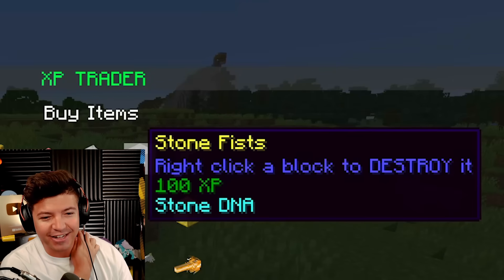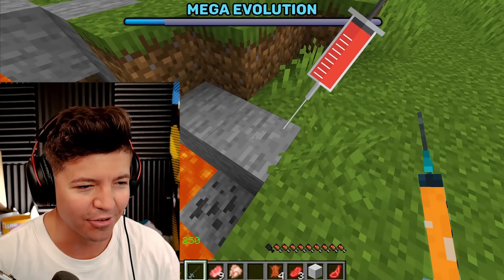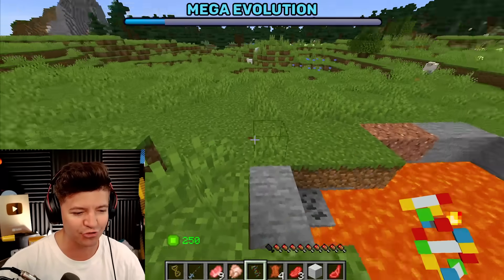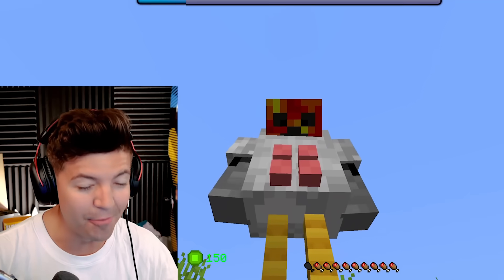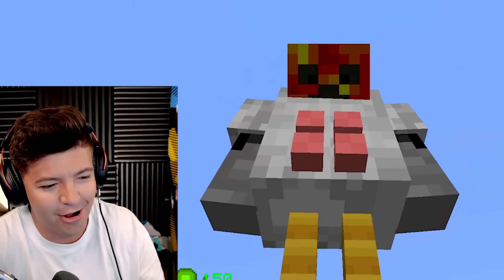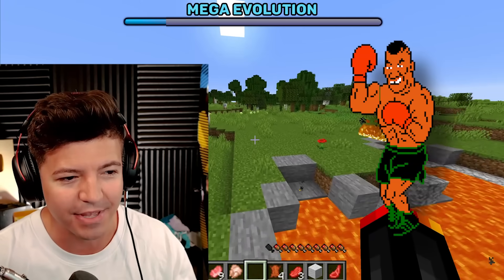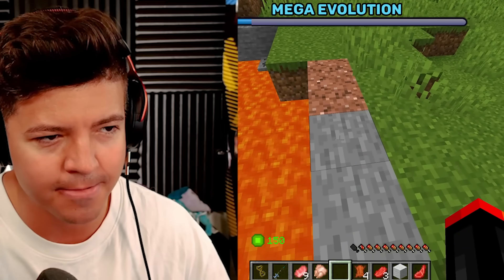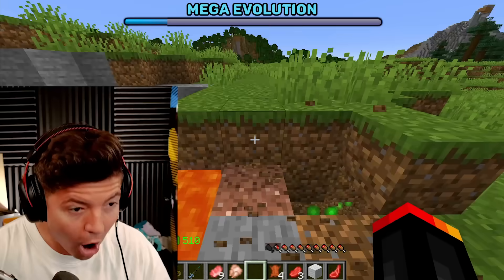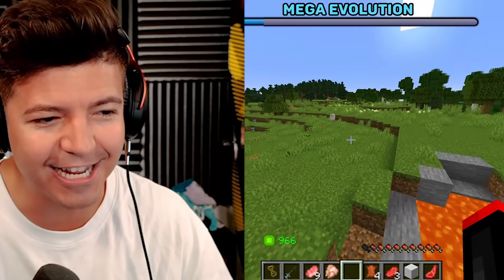Stone fists! Right-click a block to destroy it. I gotta get stone DNA. This needle is really sharp. The fact that it just extracted DNA from a stone block — that's nuts. It looks like you just put water on my hands since I'm made of lava. I got them fist cups. Mike Tyson, come after me. This doesn't just work with stone blocks — it works with literally any block.